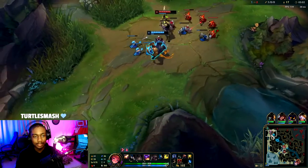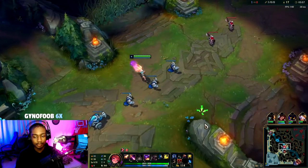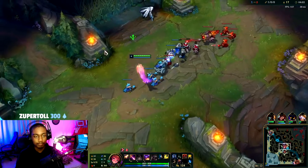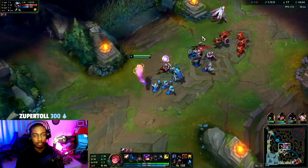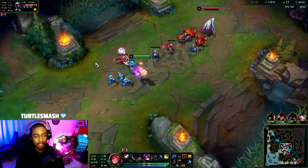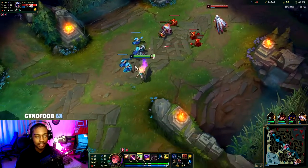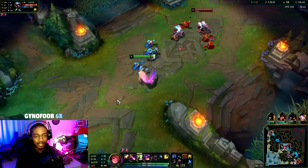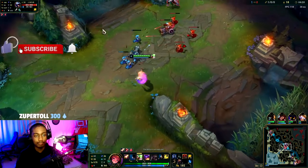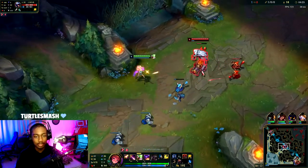I think he's headed topside. Yep — spotted on a ward. We want to wait for him to make a play unless he's kind of low. We wait for him to make a play and then we just kind of counteract that with our poke. And if he dashes on us, we just pop the E and give him a hard time like that.